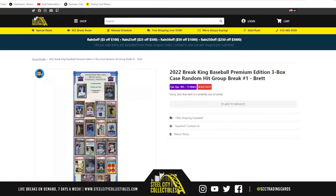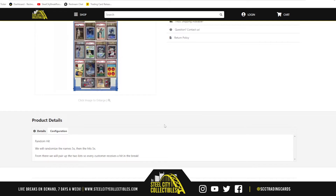All right, let's get this break underway — 2022 Breaking Baseball Premium Edition, three-box case, random hit group break. We're going to randomize the names five times and open the case list of hits, randomize the hits five times, and pair up the list so everybody gets a hit in the break.